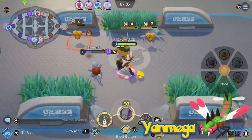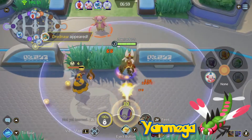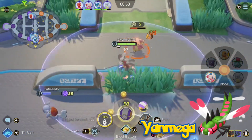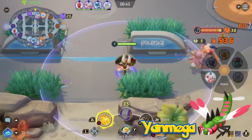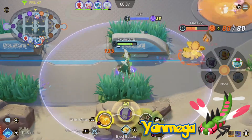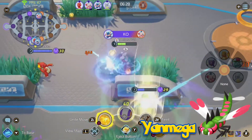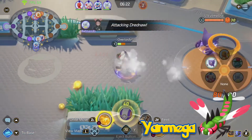Yanmega has a few different passive options: Speed Boost, Tinted Lens, and Frisk. Speed Boost has been mentioned already — lower HP grants a movement speed buff for escapes if needed. Tinted Lens wouldn't see much use as there's no type advantage in this game, but maybe it could ignore defense buff moves or even ignore shields and do direct damage, though there's a much better ability for that later. Frisk would show each opponent's three held items by their HP when on screen. I think Frisk should remain on Dusknoir since it fits better on a Defender than a Speedster.